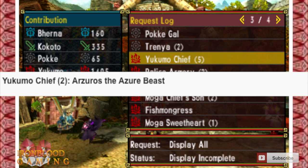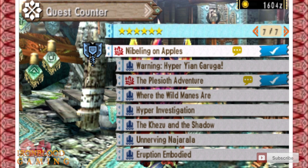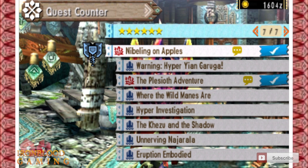You're going to next do 'Azuros the Azure Beast,' which is another Yukimo quest. Go back online after that, and then you'll be able to do 'Nibbling for Apples.'